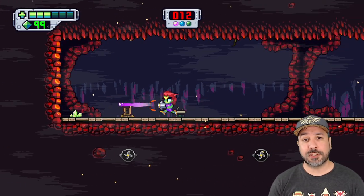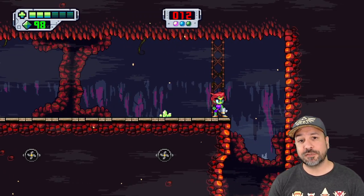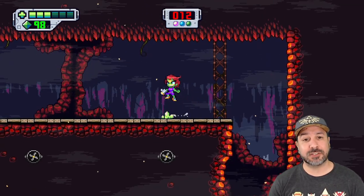It's also important to note that you can fire directly above you by holding the up direction while you fire, and if you hold the fire button down it activates an automatic turbo function.